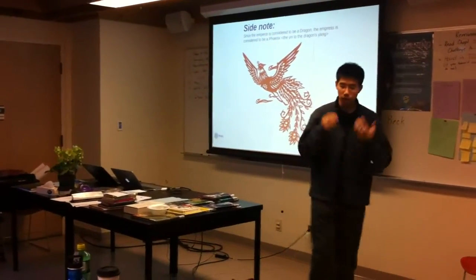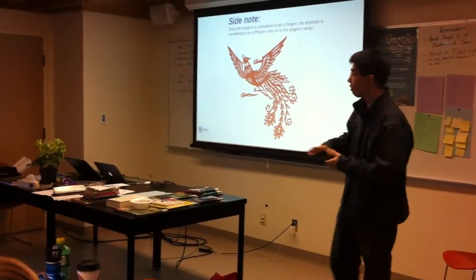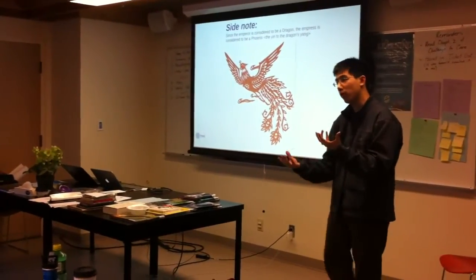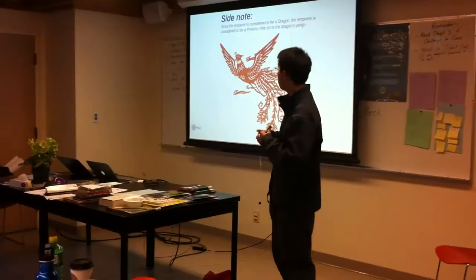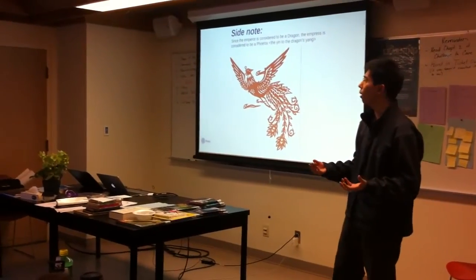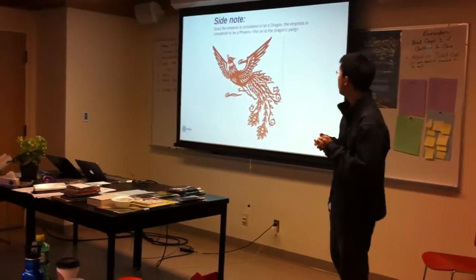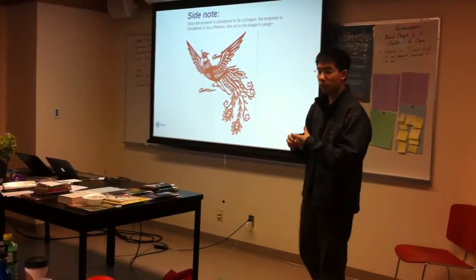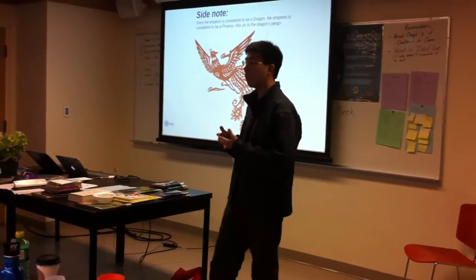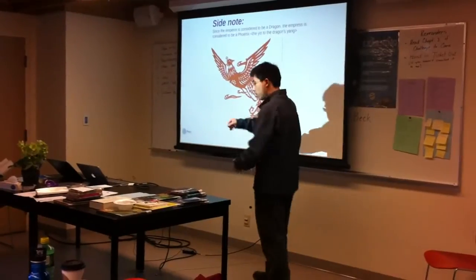As a side note, the dragon is considered the yang of the yin-yang symbol, and the phoenix is considered the yin. Because the dragon is the emperor, the empress naturally becomes the phoenix. These are often juxtaposed — if you have boy-girl twins, they're called the dragon and phoenix twins in Chinese. Empresses are often referred to as the phoenix, and girls in Chinese culture are sometimes named with the phoenix to embody its beauty, grace, and the idea of rebirth.